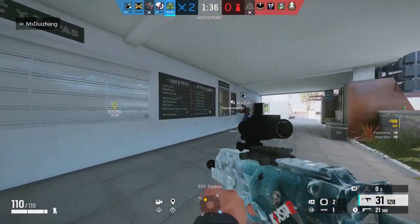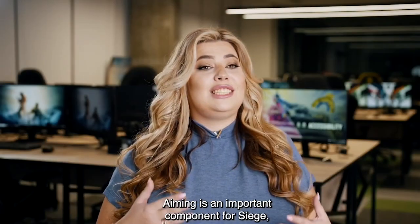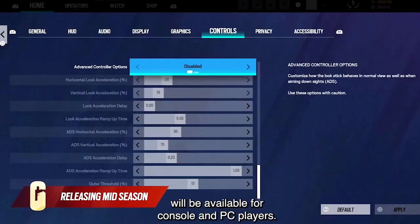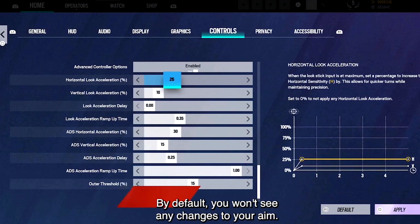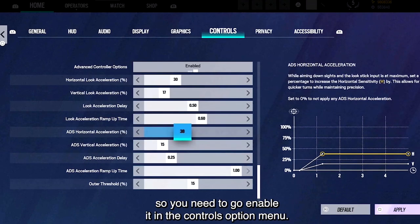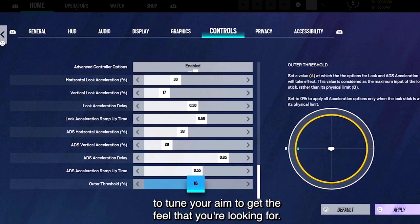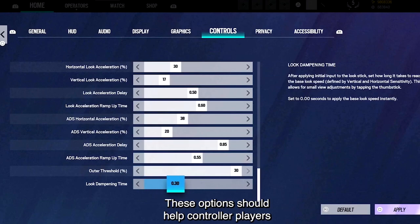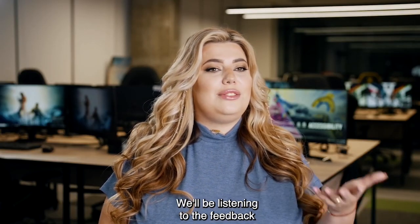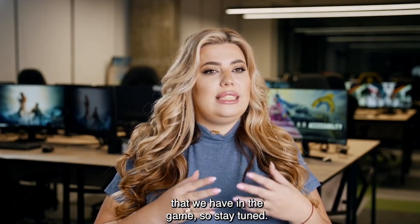And lastly, releasing mid-season will be advanced controller options. I will let the video explain this because I would not explain it any better, but it definitely looks very interesting. Aiming is an important component for Siege, so later this season advanced controller options will be available for console and PC players. By default you won't see any changes to your aim — these options are intended for more advanced players, so you need to go enable it in the controls option menu. You'll have a range of settings to tune your aim to get the feel you're looking for, and these options should help controller players improve their gameplay performance as well as general comfort.